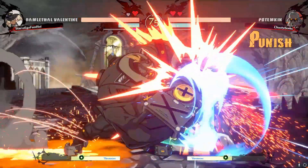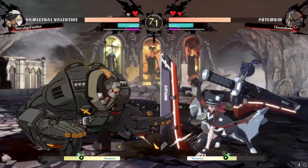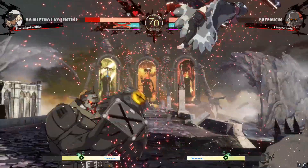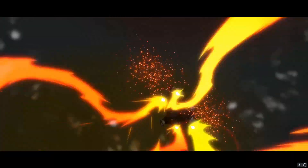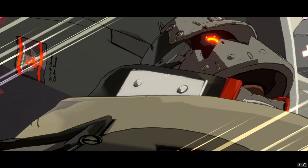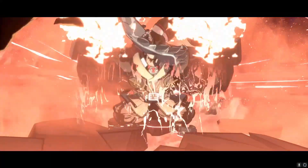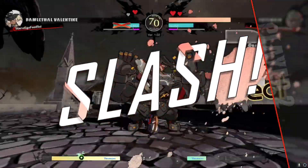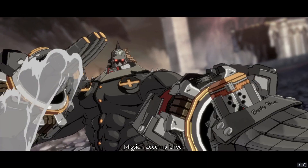If you don't know how to instant air dash, definitely look up a video on how to do that on whatever peripheral you're using. For hitboxes it's a little bit easier — you can just do up-forward, forward. On stick you can probably do the same. If you play on a Korean lever that wants to pull back to neutral a lot, or if you play on an octogate or square gate, it can be a little hard to find the corners you need to hit to do that. It's just something you have to practice on your own time.